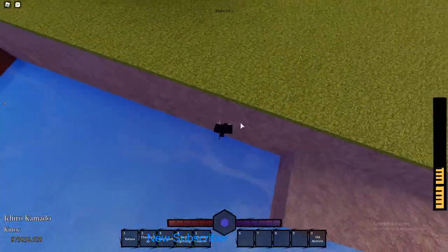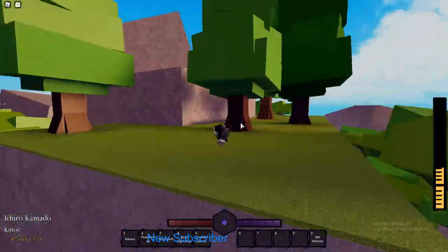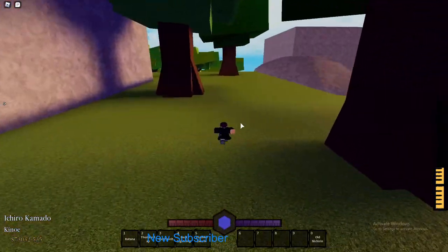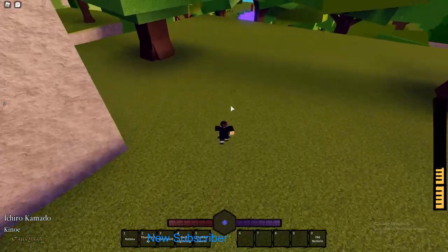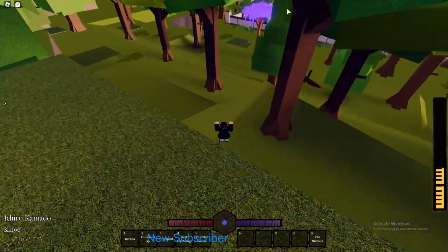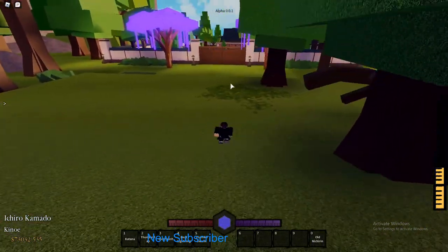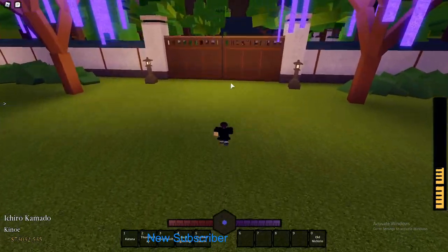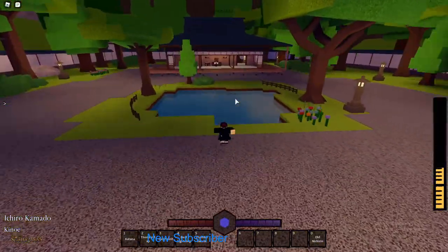Go ahead and scale those mountains — sorry if you hear my keyboard clacking — and then you should see the slayer base in the distance, right there. Now, at the slayer base — not sure if many people know this — you have to buy something from the slayer base in order to fight the boss who gives you Red Nichirin.